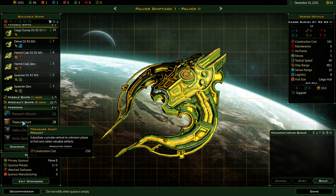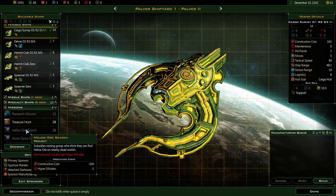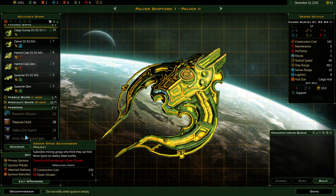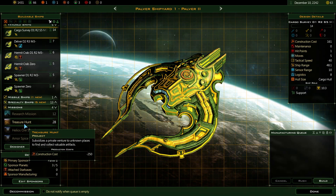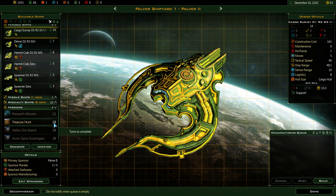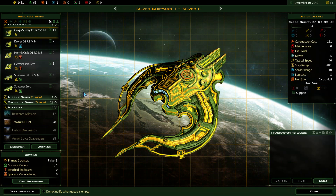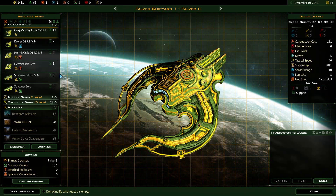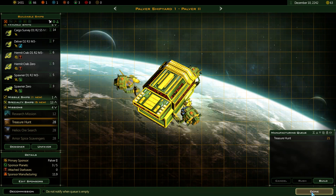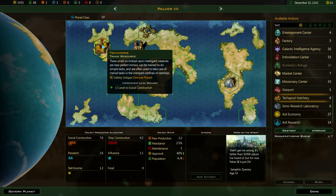It's a treasure hunt — it says 'subsidize a private venture to unknown places to find and collect valuable artifacts.' So it's production for money. If you like admin and don't want to make anything else, then this is a good option — 28 turns, 21 turns. Should I build something else? A survey would take a long time. Yeah, I'll just do a treasure hunt here for the time being.